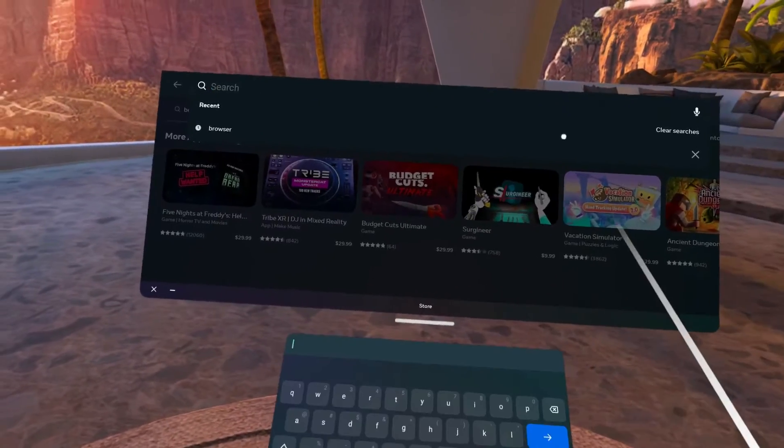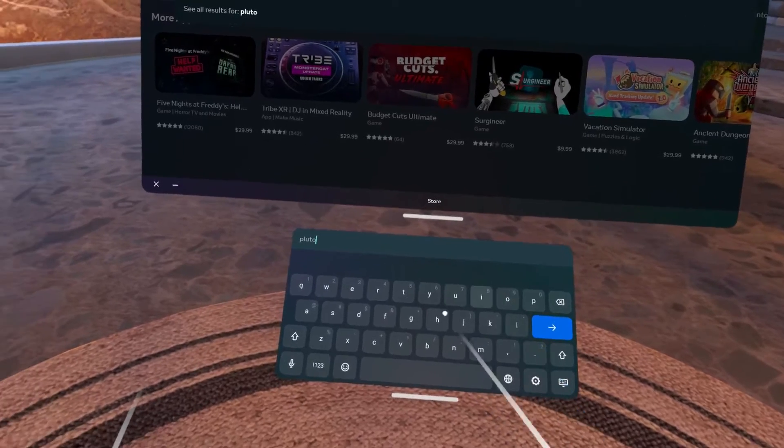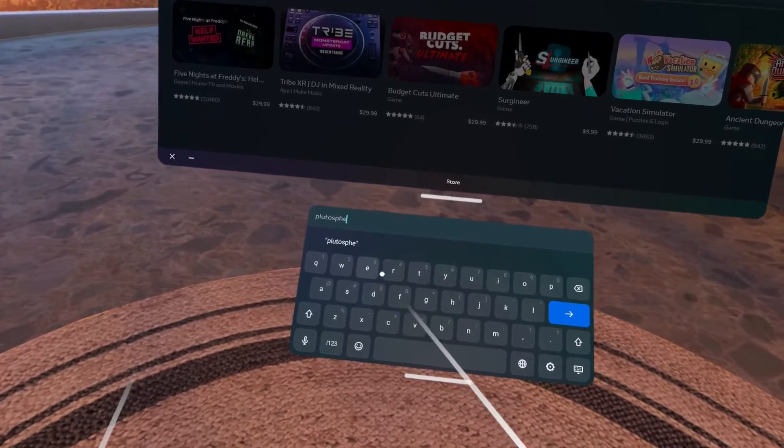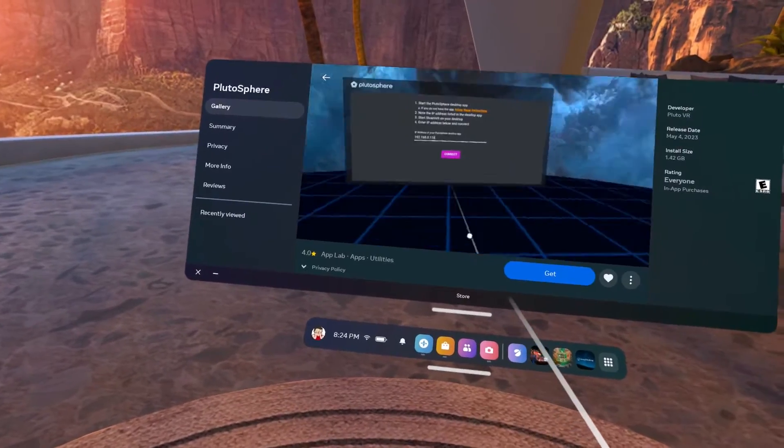The first step is to put on your Quest 2. Step 2: go to the store and search Plutosphere. Make sure you type it in exactly correct — don't misspell it or anything, because if you do, it won't show up. Now you've just got to download it.